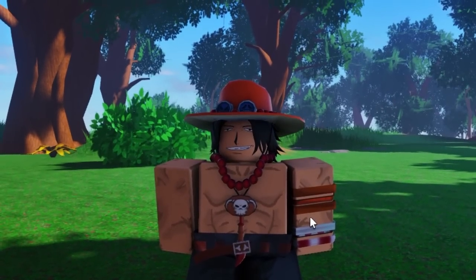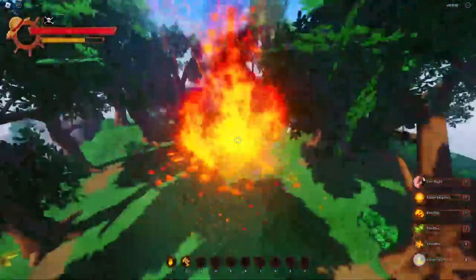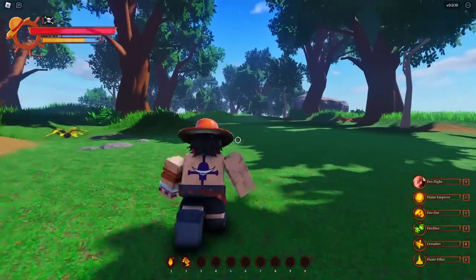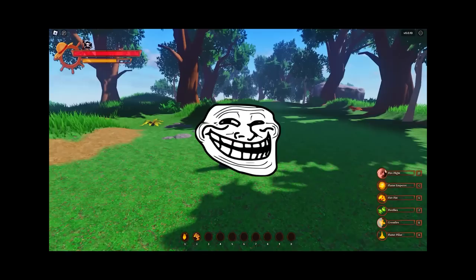I'm going to show you guys the mirror skills now. I already showed you the flight. Now I'm going to show you Flame Pillar, which is E. That AOE goes crazy but it looks really good, I like it. Let's use it again. Crossfire — oh wow, you can see the little rainbow effect too. That's fire.